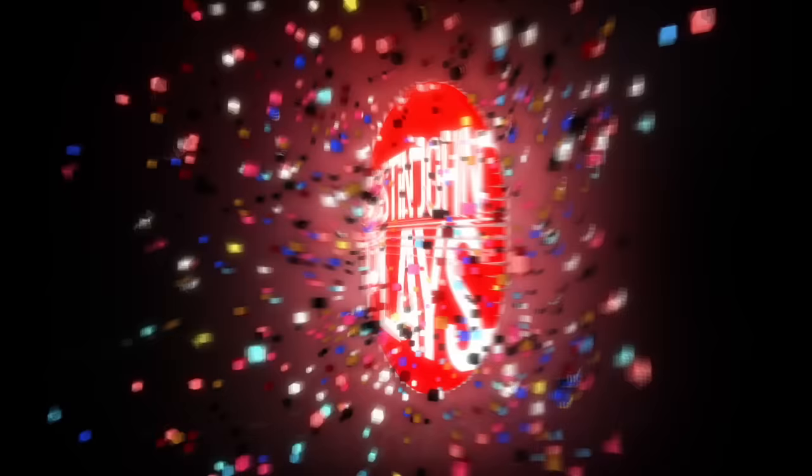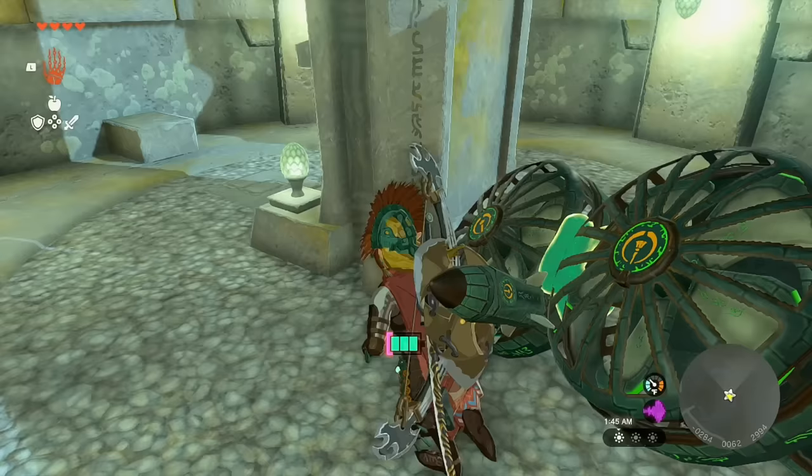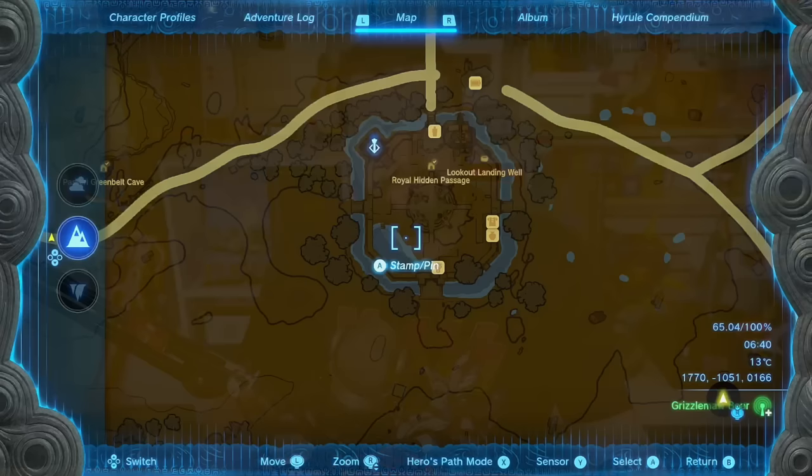What's going on everyone, Austin John here. Today I'm going to be going over the Ancient Texts: how to start the quest, the location of all of them, and the reward you get for completing it in Legend of Zelda: Tears of the Kingdom. At some point throughout your adventure you may have come across a small five-sided flower-shaped island in one of the sky islands with weird text that you can't read.